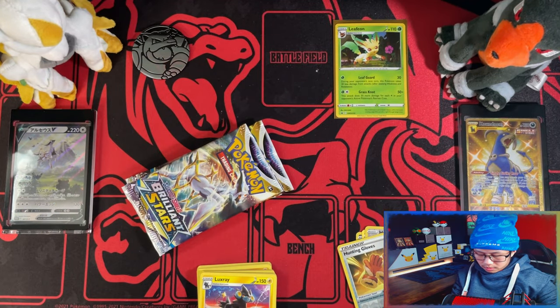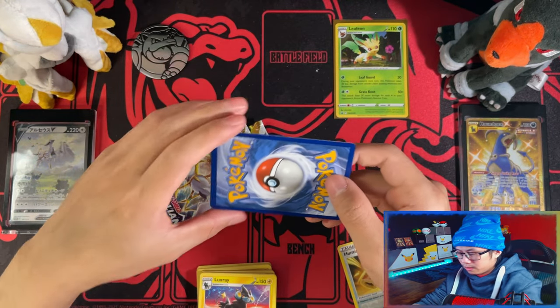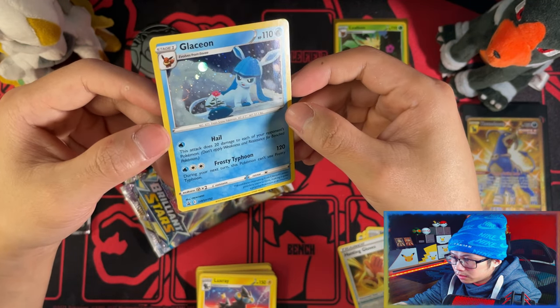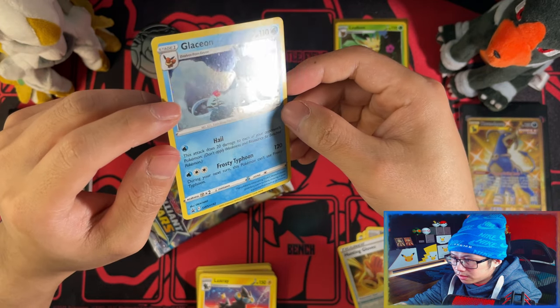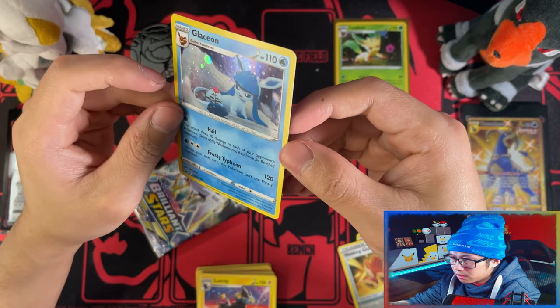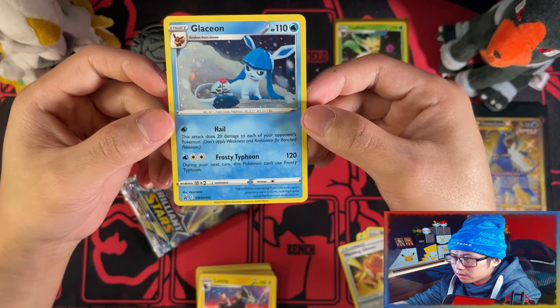There's your three packs, your gold card, and your Glaceon — my favorite evolution. And this one, is that a swirl? No, it's not really. Not really. Glaceon looking cute with a little flower in the eyes.